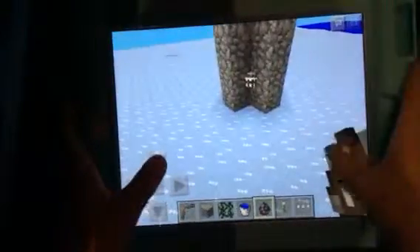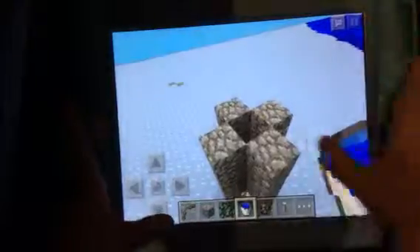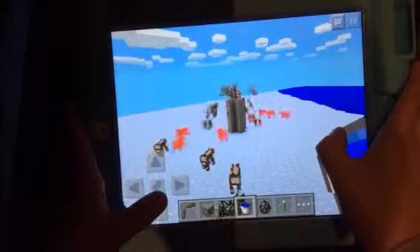And then if you want the cows to catapult you, go on the top and put water. You'll see the cows go up, and then boom — they'll shoot out.